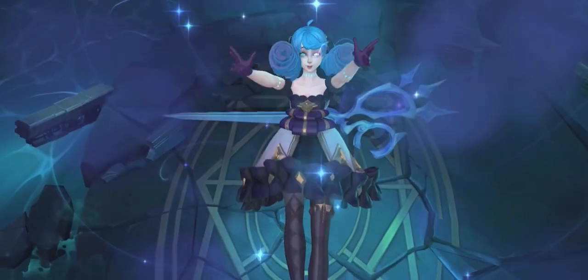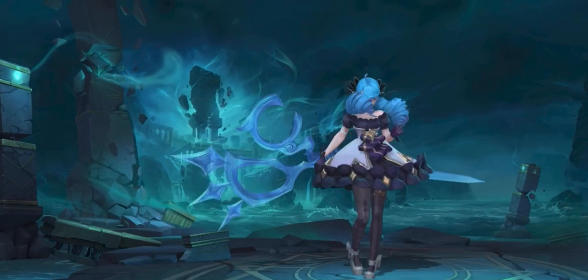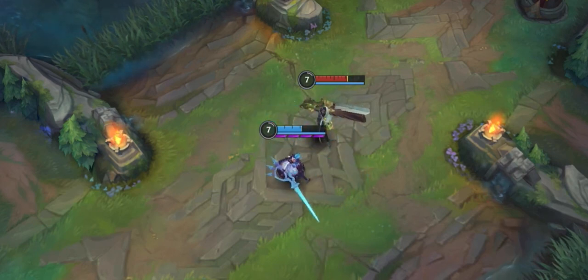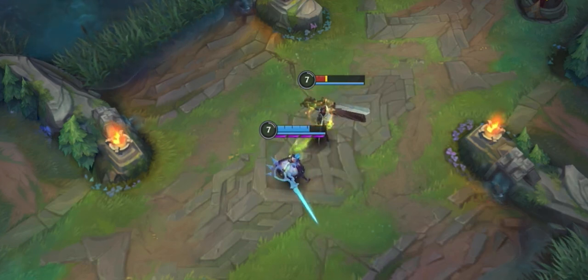You won't need your black eyeliner and checkered belt to fit in with these edgy new champions, but it certainly doesn't hurt. Don't let her ghostly parents fool you. Gwen, the Hallowed Seamstress, is traveling to the top lane and just longs to enjoy life, even if she does run with scissors. Her passive, 1,000 Cuts, empowers Gwen's attacks to deal bonus damage based on the target's maximum health. Gwen heals for part of the bonus damage against champions.